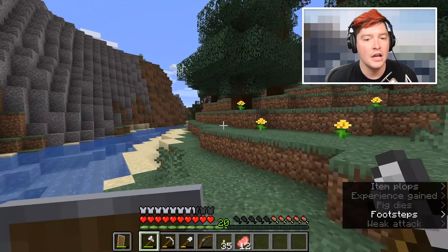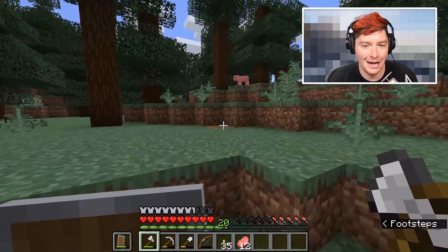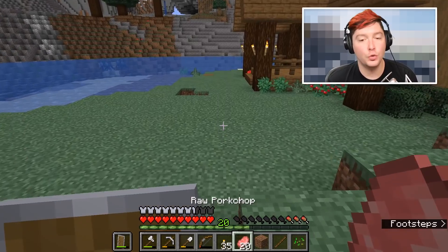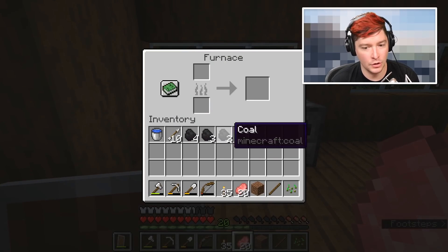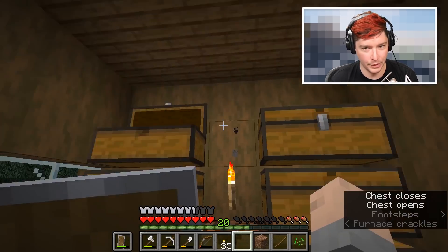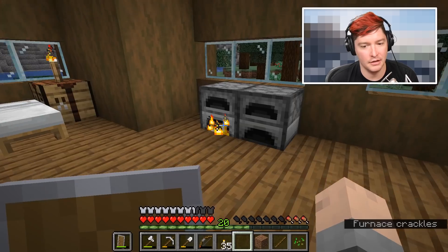Now we have some basic food. That's going to be the plan — get more food, get some enchantments, then head to the nether. I got 20 pork chops, which should get me through this episode and the next. By the way, furnaces smelt in amounts of eight, so I knew I had more than 16 but less than 24 pork chops, meaning it'll take three coal to cook them all.